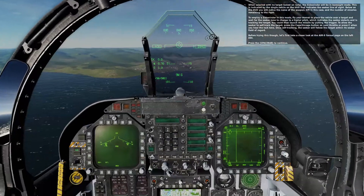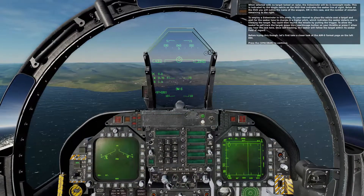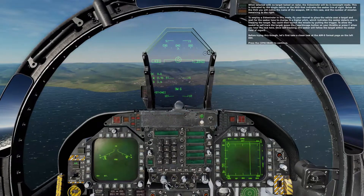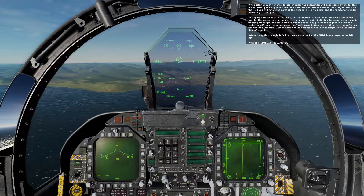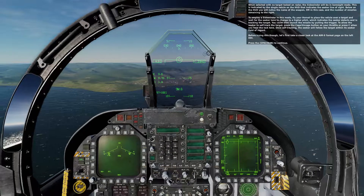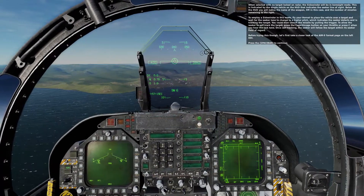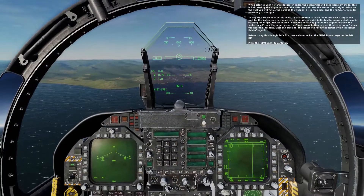To allow the seeker to self-track the target, press the cage/uncage button on your throttle or press C. When you hear the lock tone, once self-tracking, the seeker will automatically follow the target within its seeker field of regard. Before trying this though, let's first take a closer look at the AIM-9 format page on the left DDI — press spacebar to continue.